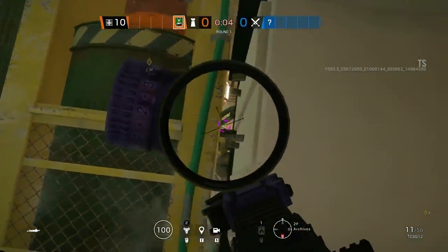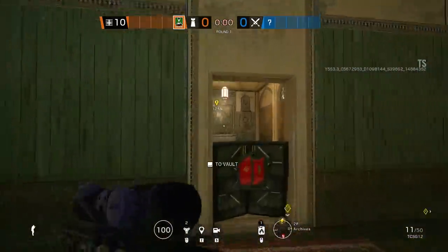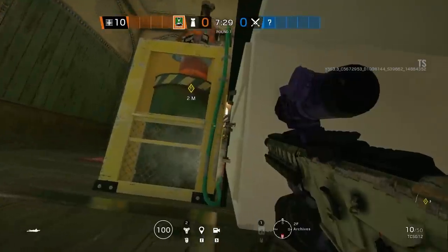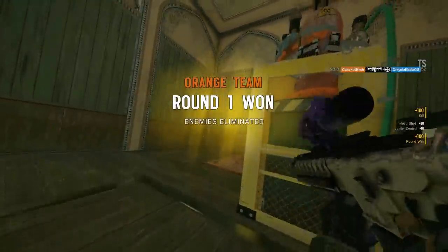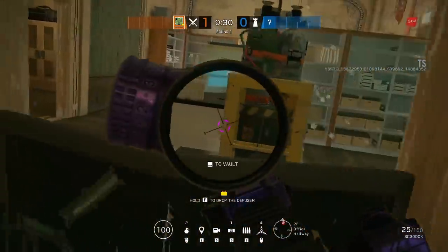I really like learning things that have been in the game since the beginning of time and this is a great example. Using literally any operator with a shield as a plus, you can place the shield in the doorway in Archives, then prone and lean left while under the desk to get an angle in between the desk and the bomb for an insane head-level shot.